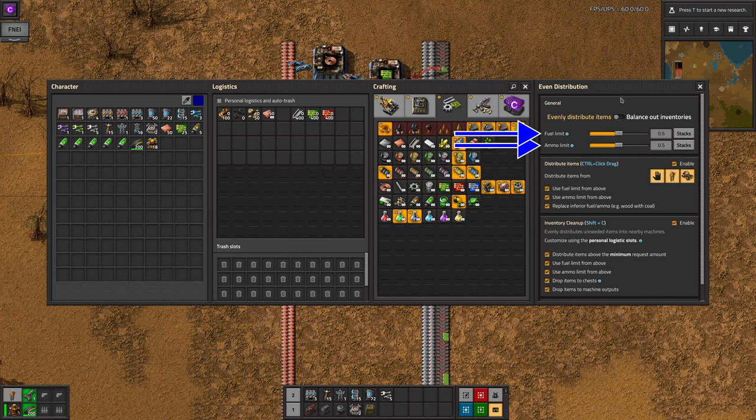And to make sure you don't put excessive amounts of ammo into turrets. These numbers can be set as fractions of a stack, or as a specific number of items, or in the case of fuel, as a number of megajoules. A stack of coal is 200 megajoules, and a stack of rocket fuel is 1000 megajoules, or 1 gigajoule.